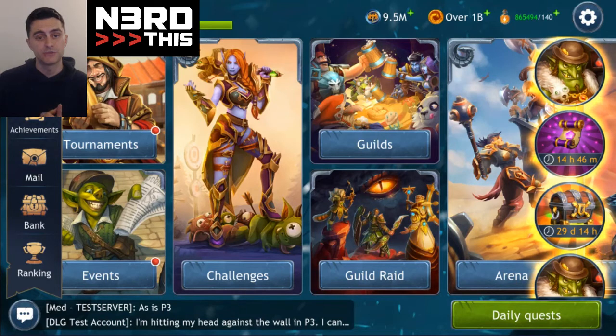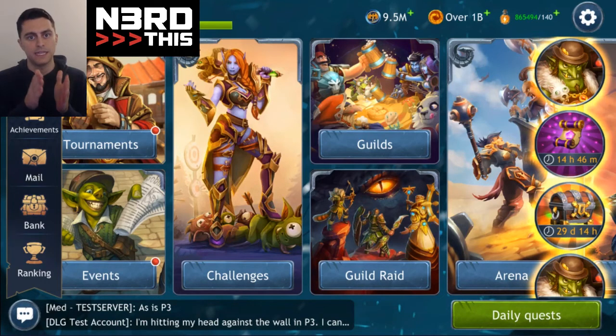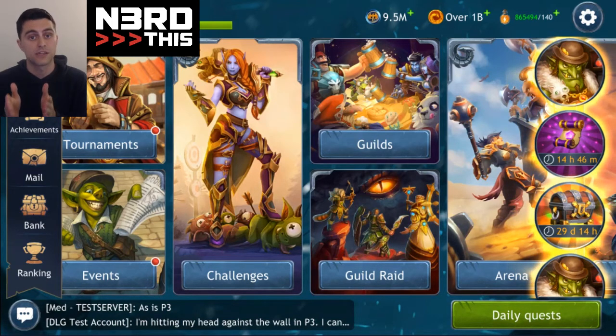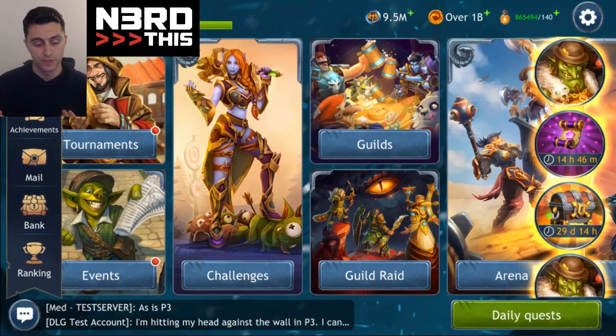They changed the energy refreshes. Basically if you made purchases for a while they'd give you the full 120 with no ad, but the problem was you had to get it in that first hour and 20 minutes. Whereas before you could watch the ad and get energy any time in the six-hour window. Now they've changed it so even if you miss that initial two-hour window for the first 60 energy, the second 60 energy is still going to be available to you through the rest of that six-hour window.